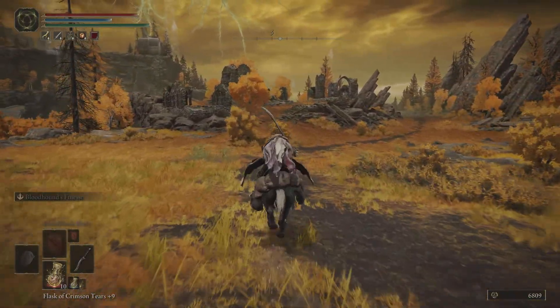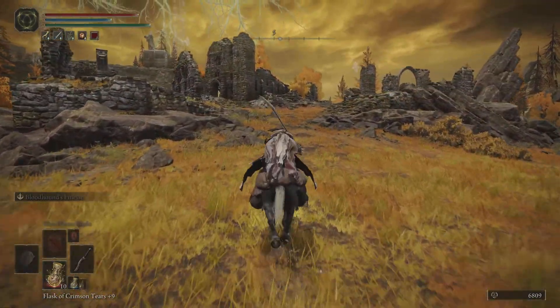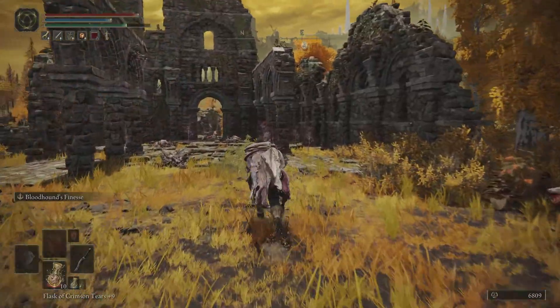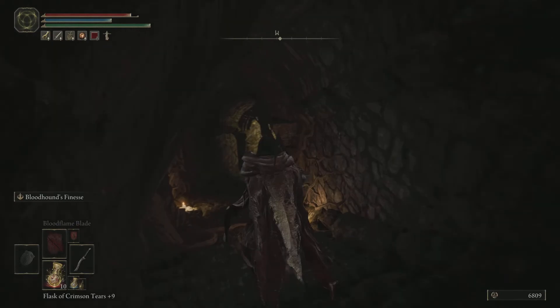Once you have got past these enemies you want to come to this ruin area here and there's going to be quite a few enemies with rot damage. You want to come straight ahead and behind this broken run-down building just straight ahead of us. As we make our way through the back of the building, these enemies here we can run straight past and we can jump straight down the stairs.